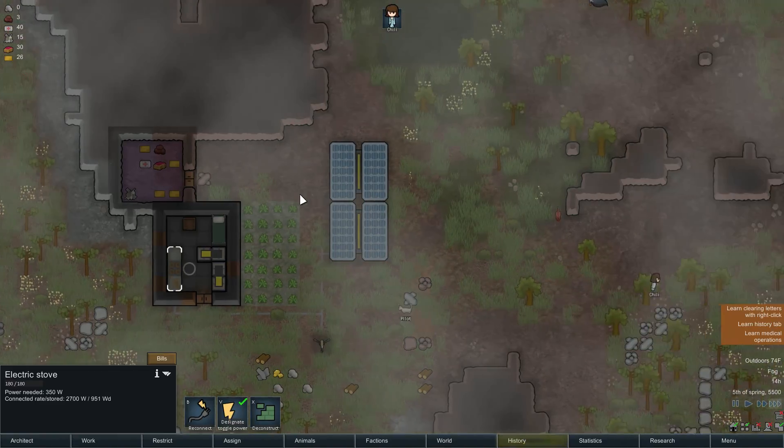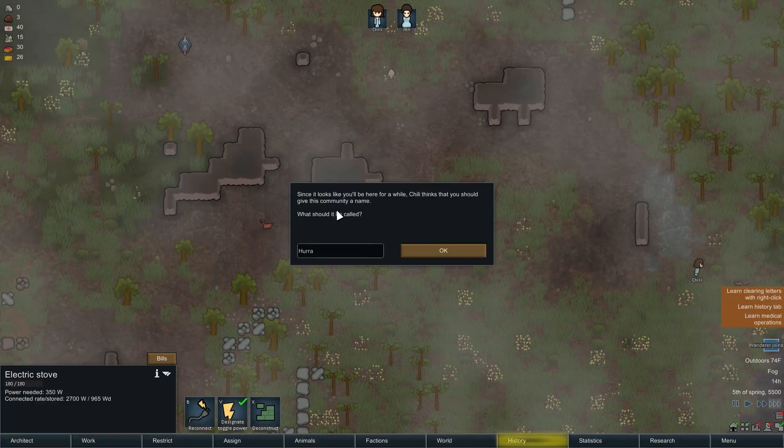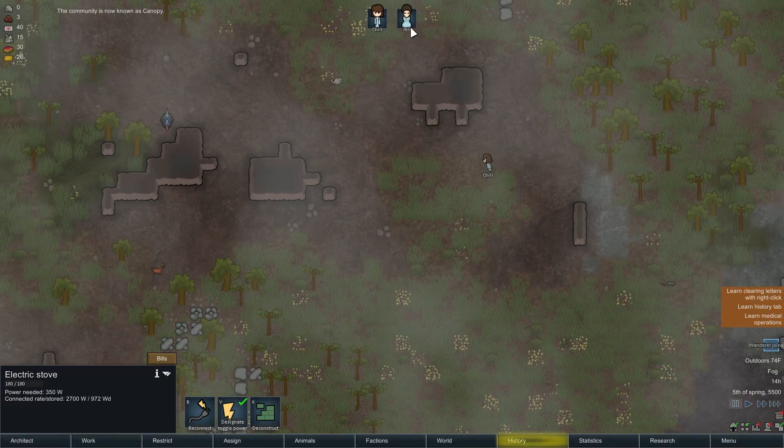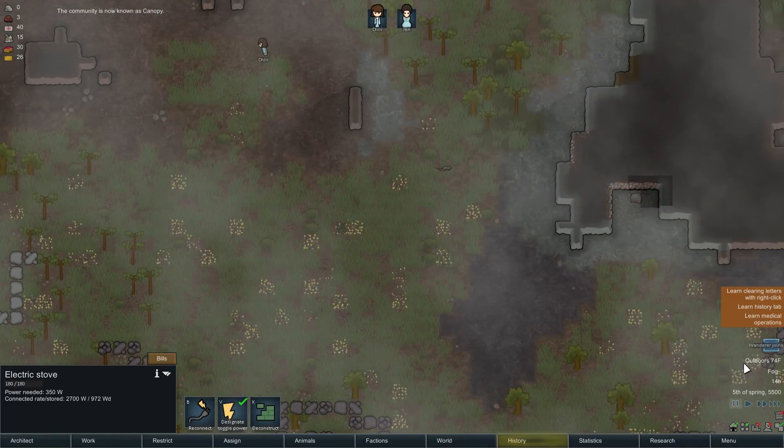Chili thinks we should give the community a name. It could be called Hura - no. We'll call it Canopy. That's a good name for a jungle colony. And we've got a new visitor who has joined up with us - so now we are no longer alone. She is a nurse.